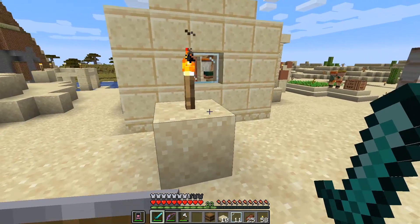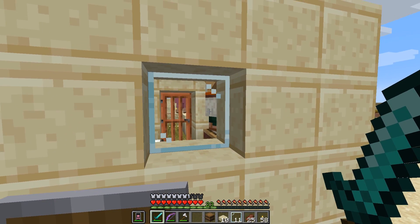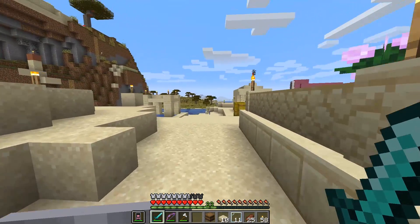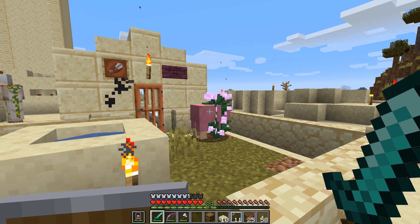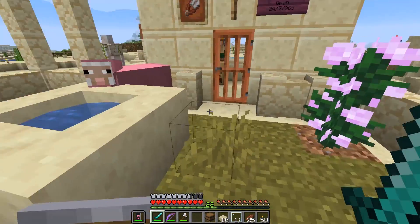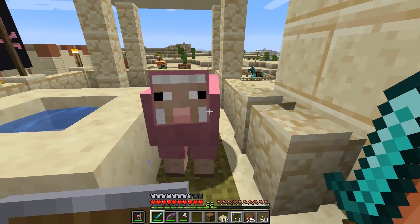We still need 28 more emeralds, two more Fortune One books, and we'll have Fortune Three on our diamond pickaxe — that's the maximum. Shep's working hard in there making weird noises, and hopefully he can't get out. He just slammed the door! Dolly, you don't want to go in there — stay here and graze. Just let Shep do his business and he'll come out and shear you once in a while.